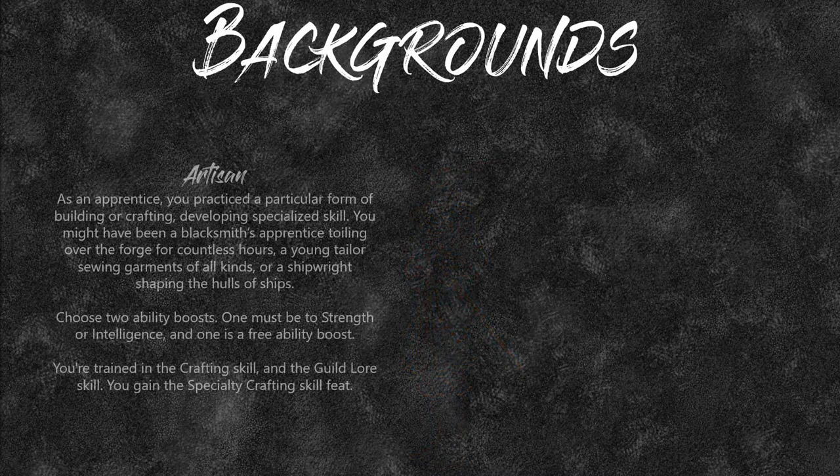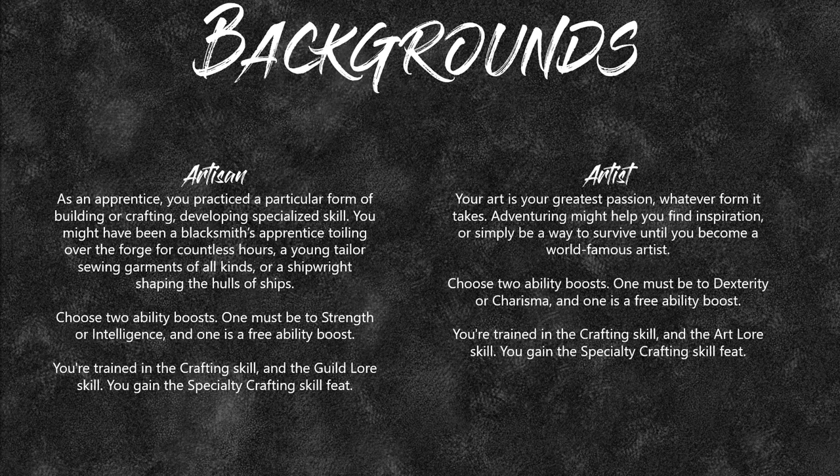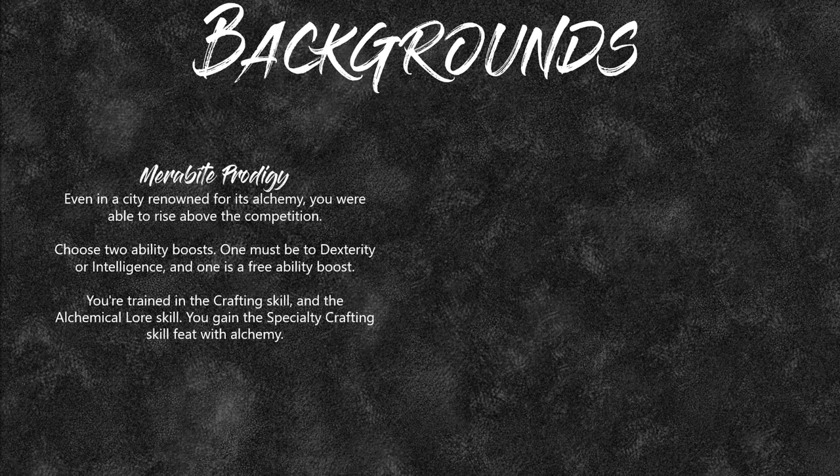For backgrounds, what's good? Artisan — one ability boost must be Strength or Intelligence, the other is free, and you get Specialty Crafting. Artist background gives Specialty Crafting with Dexterity or Charisma, so you'd take Dex then Intelligence. Meribite Prodigy from the Golden Road content lets you choose Dexterity or Intelligence and a free one, and gives Alchemical Lore and Specialty Crafting — really good, one of the few that gives Alchemical Lore.